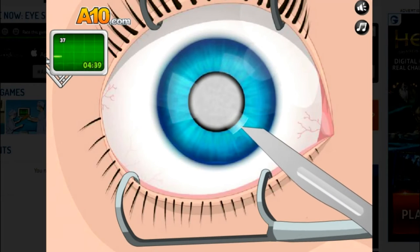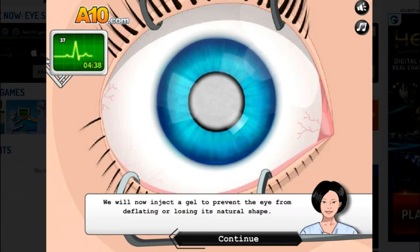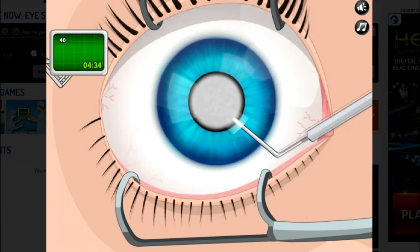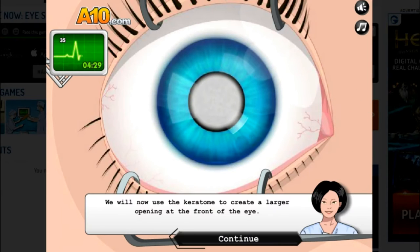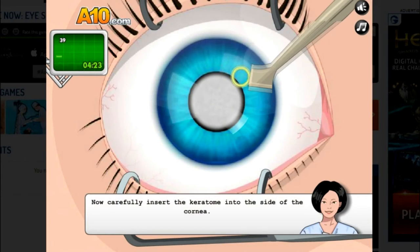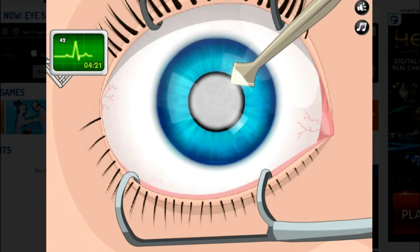Okay, we will now inject gel. Don't tell me — I'm done. I just injected something into her eyeball! The keratome — what's a keratome? Oh, that thing's the size of my finger. What the hell am I doing?